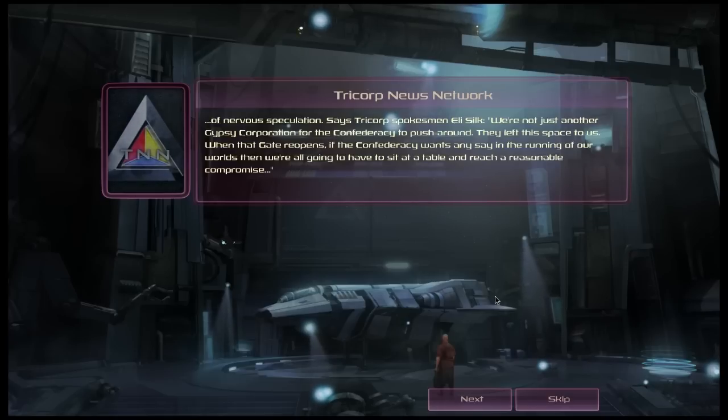Tricor spokesman L. Lee Silk states: 'We're not just another gypsy corporation for the confederacy to push around. They left us this space. When that gate reopens, if the confederacy wants any say in the running of our worlds, then we're going to all have to sit down at a table and reach a reasonable compromise. It's a fair trade.'